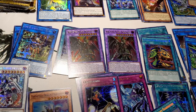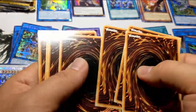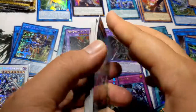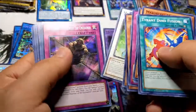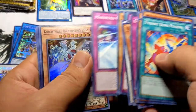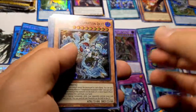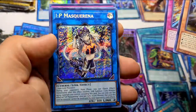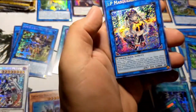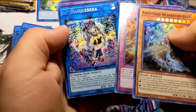Down to our last four packs. Six to the back, twelve out to the commons. First up, Nightmare Incarnation Idli. Next, Evil Eye Retribution, followed by... oh yes, oh yes! That's a big bang — that's a bingo bango right there — IP Masquerena!